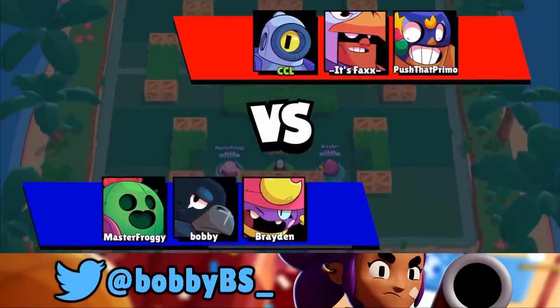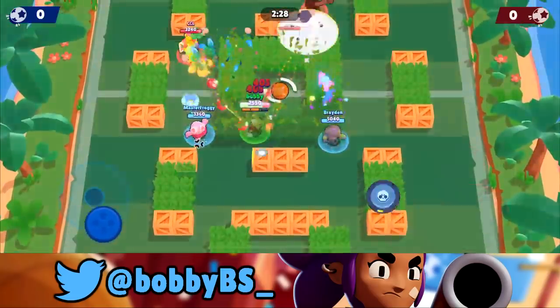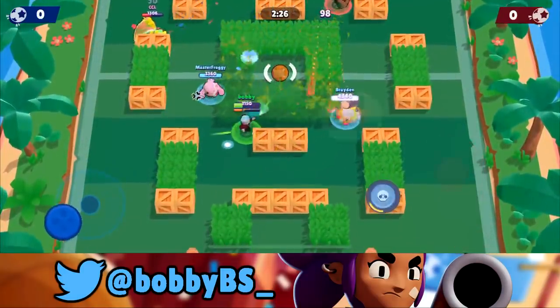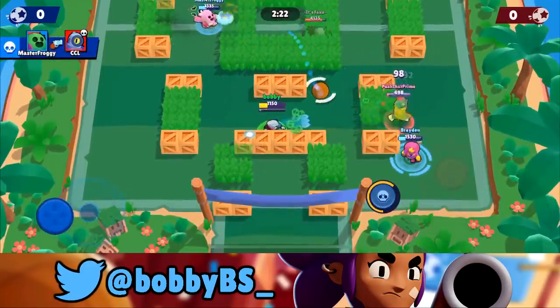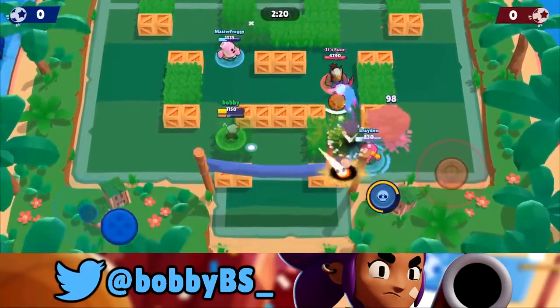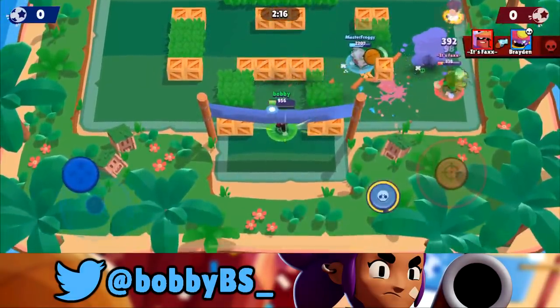Here we go into the second game. We're going to be facing a Primo, a Rico, and a Bow — another odd comp. What we're going to do basically is continuously chip and try to get them all low. You don't really want to focus on one brawler; you want to kind of focus on them all, otherwise it's going to be a little bit tough.